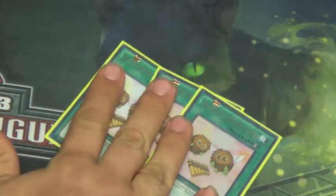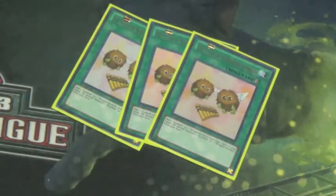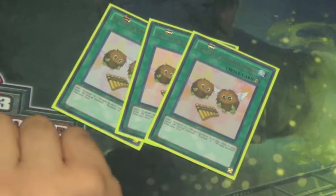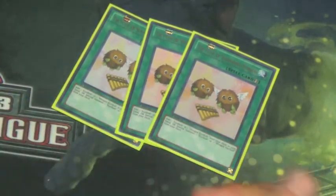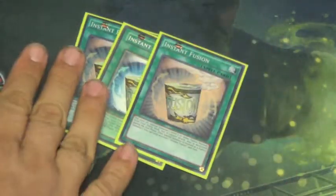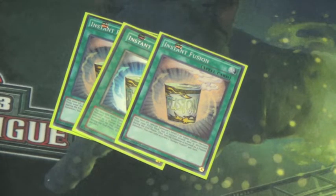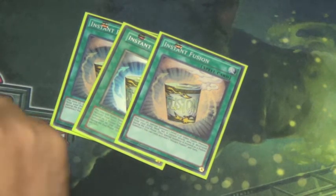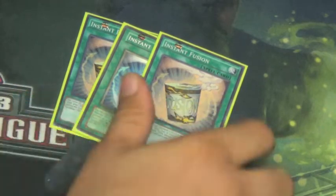Next, we run a playset of Flute of Summoning Kuriboh — this gives you an unlimited amount of summons or adds Kuriboh from your deck to your hand. It's just free advantage and nothing wrong with it. Next, we run a playset of Instant Fusion — there are still some gimmicky targets in the extra deck, and we want to see those Instant Fusion targets, so we run it as three.